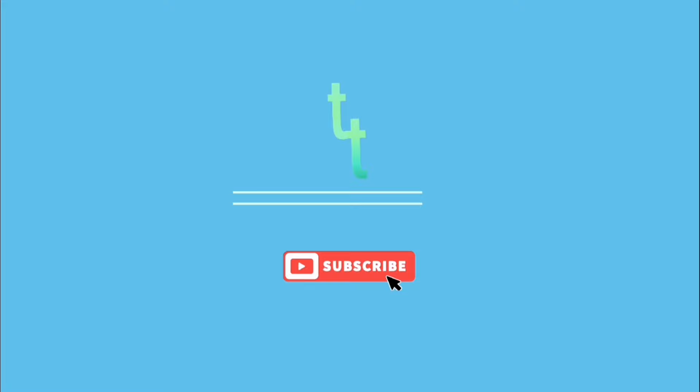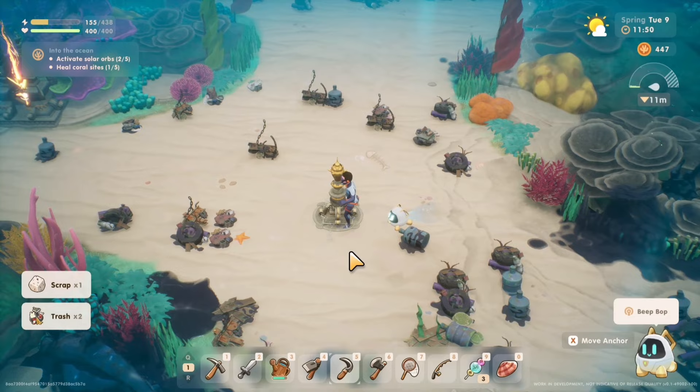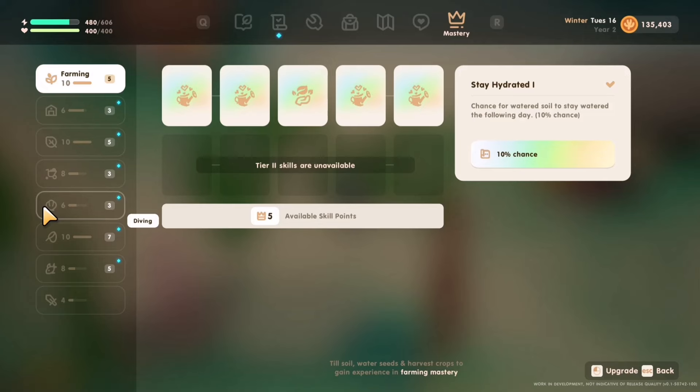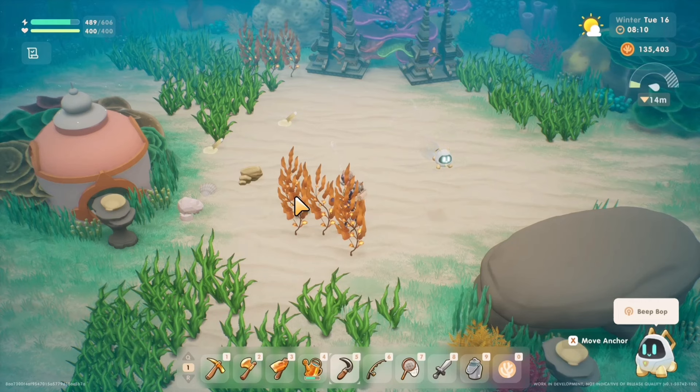Diving is one of the major gameplay mechanics in Coral Island. The main goal is to restore all the coral regions and revive all the coral sites by cleaning the ocean bed through solar orb activation, which you will find while eliminating the trash and debris around the area. As you go diving, you will gain experience points and level up your diving mastery up to level 10. This includes clearing trash, cutting kelps, and gathering ocean forages scattered around the area.